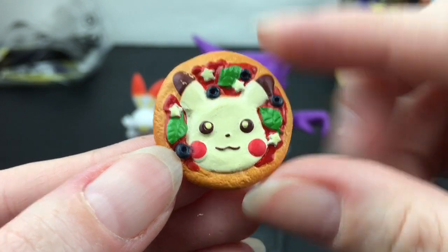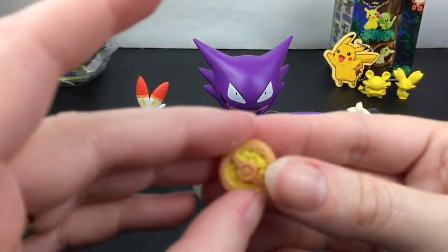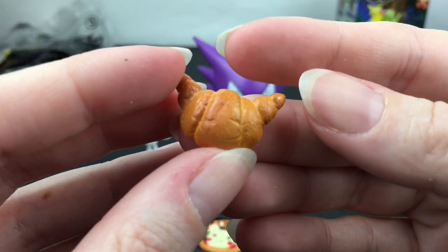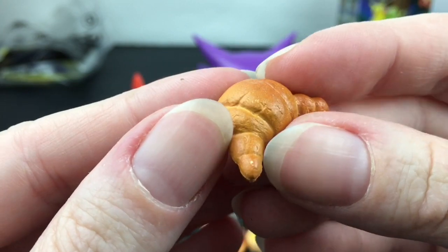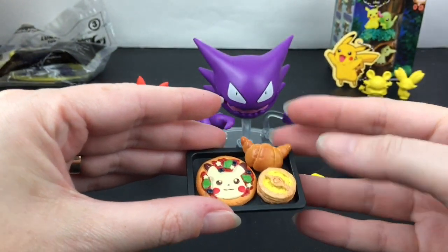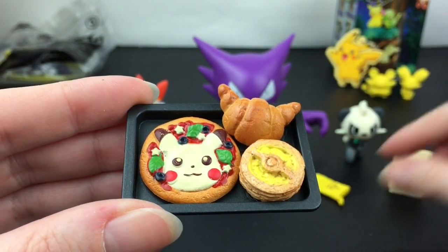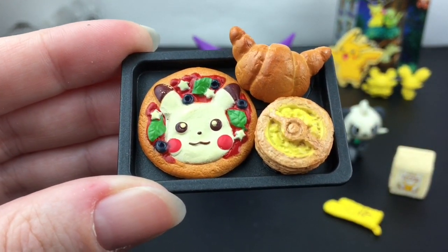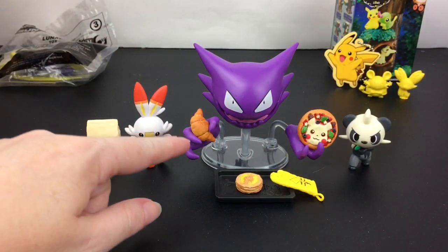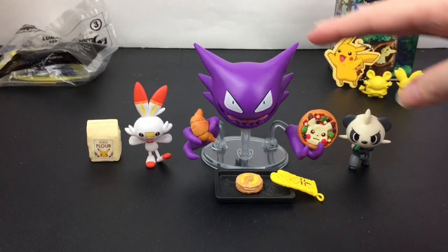I love that! Then you have this little Poké Doll pastry as well as a croissant with Pikachu ears — no face, but wow, that is adorable. I love those mini foods; they did a great job with this set. Haunter is perfect for holding the croissant and some other mini foods.